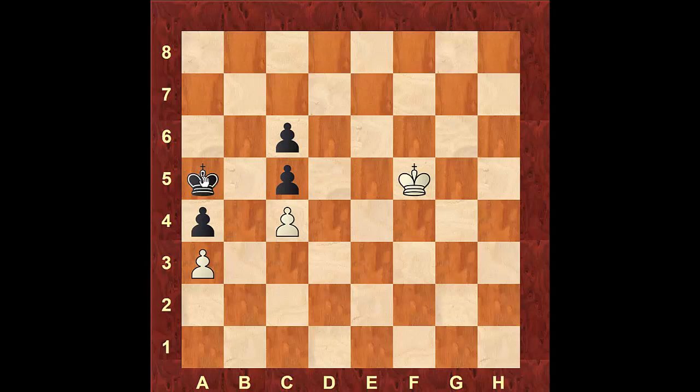The reason white will be able to regain the opposition is that black cannot maintain it. To maintain the opposition, black would have to step on the square b5 — but that's illegal, as the pawn on c4 attacks that square. So black has to retreat and only has two squares. No matter which one he chooses, white will regain the opposition. If he goes to a6, white advances to e6, keeping an odd number of squares between them. If black moves to b6, white comes to f6, again keeping an odd number of squares.